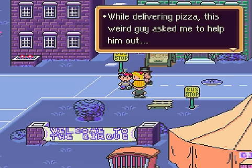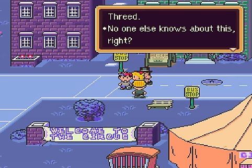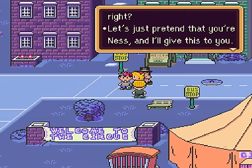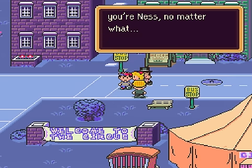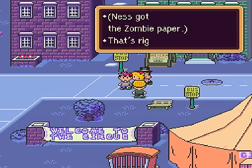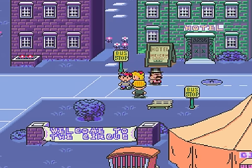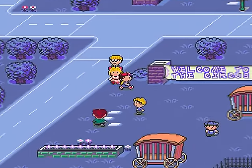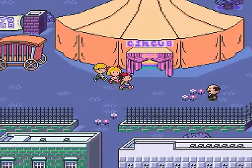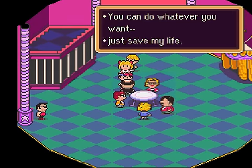You so do not look like a pizza delivery guy. While delivering pizza, this weird guy asked me to help him out. He wanted me to deliver this to someone named Ness, who is wandering around location 3. How does he know that? No one else knows about this, right? Let's just pretend that you're Ness, and I'll give this to you. Just go along with me on this one, okay? I made the decision that you're Ness, no matter what. I've done my duty and give you Apple Kid's thingamajig.